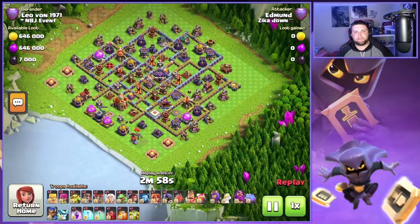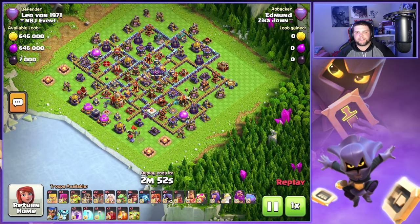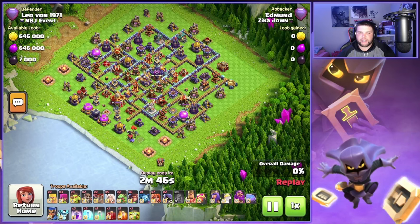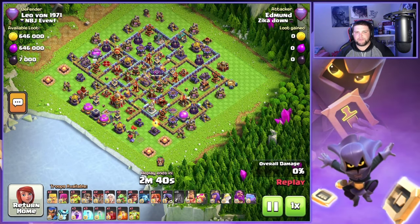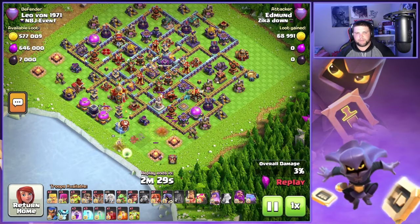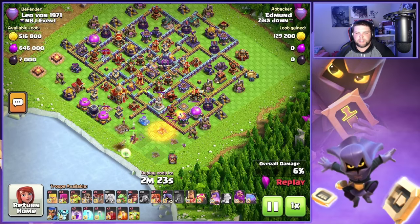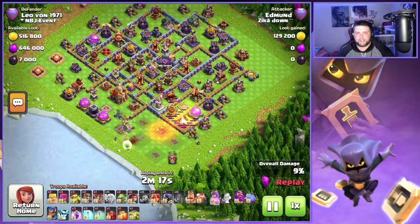On this second base we have this box style base, and it looks like we got the Town Hall on the outside of the base. Smacks switched to a Flame Flinger, so we're going to use that siege machine on this one. I would definitely bring three or four siege machine options — you just never know what you're going to need on what base. Smacks is a very good attacker, so he can be flexible on the fly. His Twitch will be in the description below — he streams a couple days a week doing live Legend League hits, so definitely go check him out.